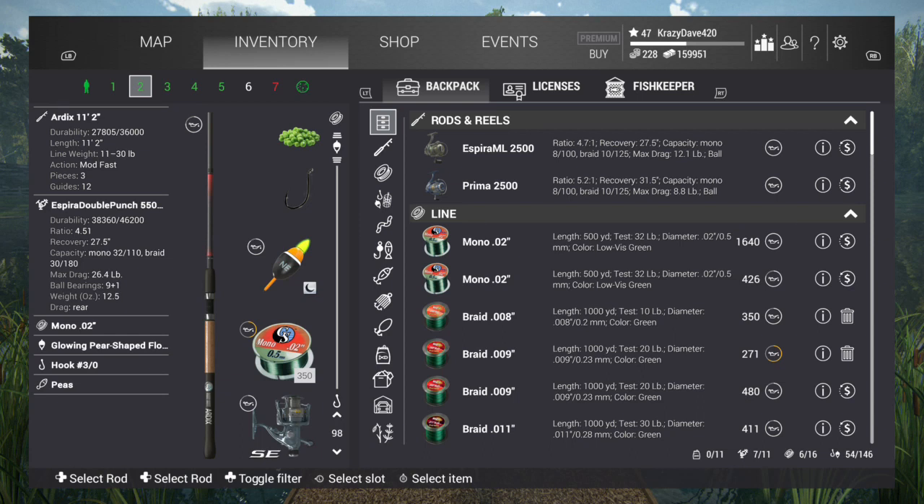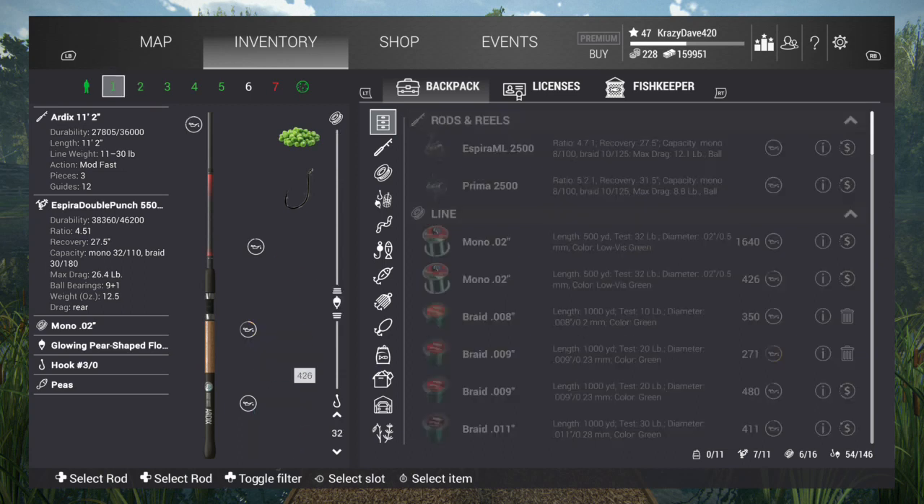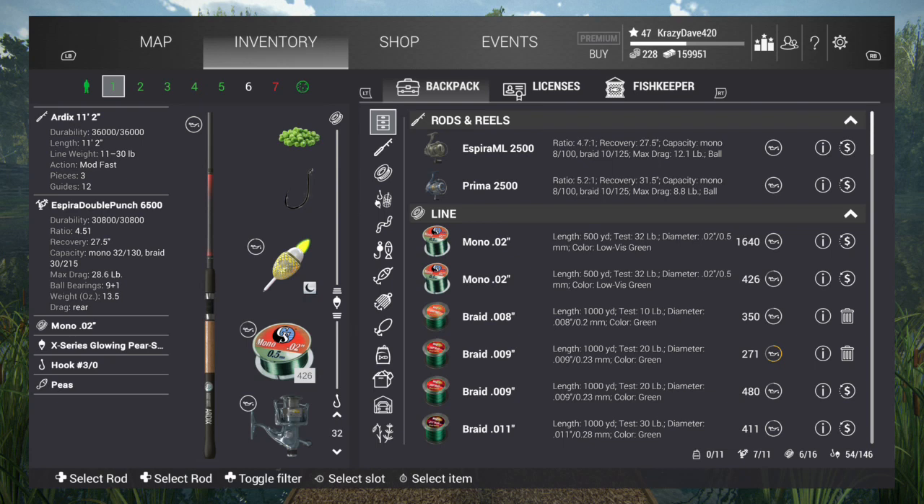Setups for today is going to be a Andrax 11-2 rod. Spirial Double Punch 6,500. Mono 32-pound test. An X-Series glow pear-shaped bobber. A 3-odd hook. And peas — we're going to be fishing with peas today. I like them peas. So that's today's setup.